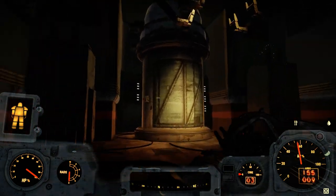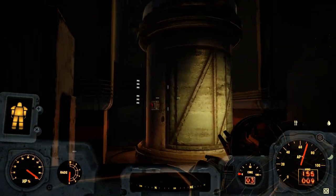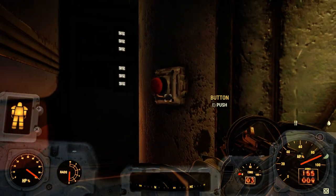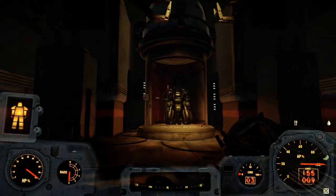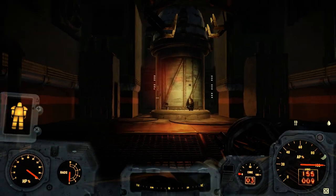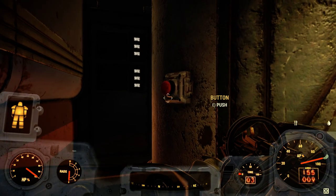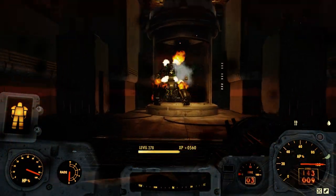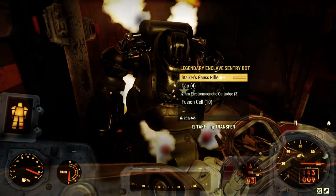Then you open this door and you are actually here, in this thingy that will spawn a giant robot. I already farmed it today. It's stuck in there — that happens sometimes. Just open it again and you can see it's a legendary — three star legendary. Boom. Easy.